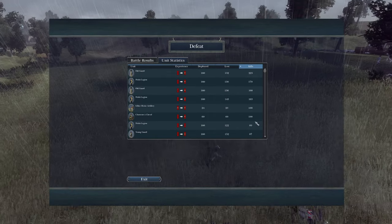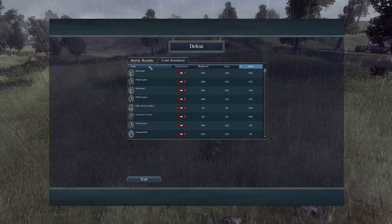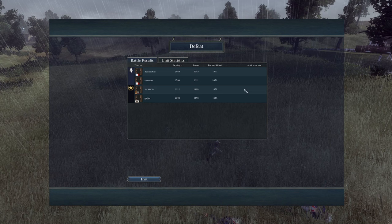Assaulting Waterloo — for us to nearly win, I think was a very decent result. Let's have a look at some kills: this Old Guard got 225 kills, this Polish Legion 179 — that's crazy for a Polish Legion, they were definitely MVP. The Young Guard didn't do so well, and neither did the chasseurs — only six kills. But what a fantastic battle, guys. I hope you enjoyed it. Please give it a like and subscribe, and let me know what you thought in the comments below. See you on the next video!